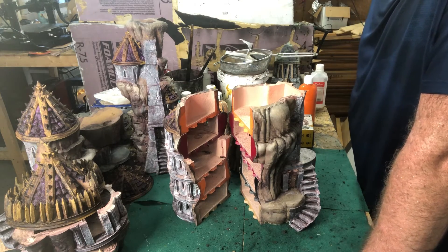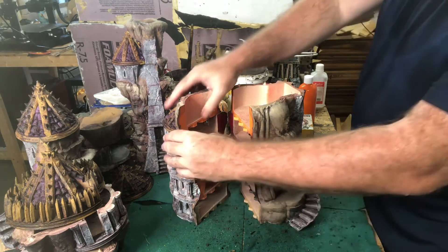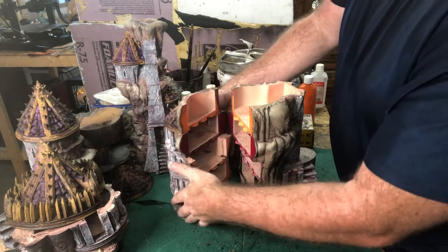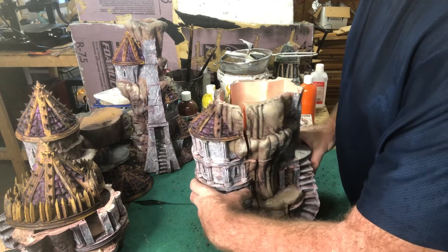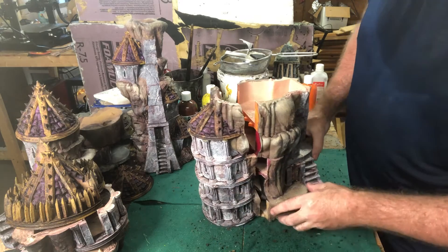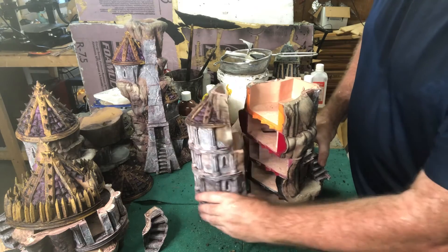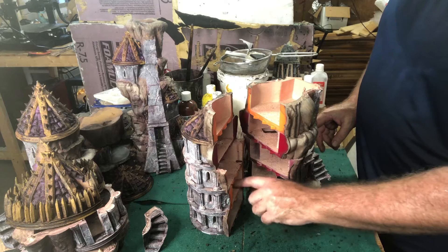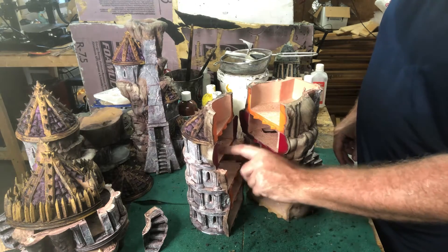I haven't glued it together yet, obviously. So the fit isn't real tight because I haven't cut off the extra to make sure it fits together snug. Like the last building we looked at, we basically have — we have a first-floor apartment, a second-floor apartment, and then a three-story third-floor apartment — one, two, three.